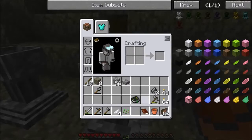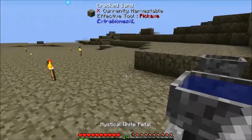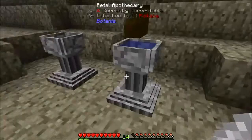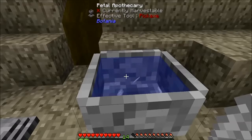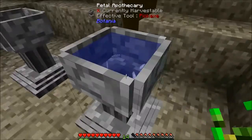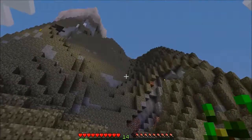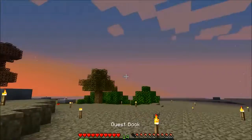On to the flower making part. The Pure Daisy — easiest flower to make. Not going to need any mystical petals, not going to need any mana. Just going to need four white petals, which you can just drop in there. Doesn't that make a really cool animation? And look — tossing a seed. Boom. Pure Daisy. Done.